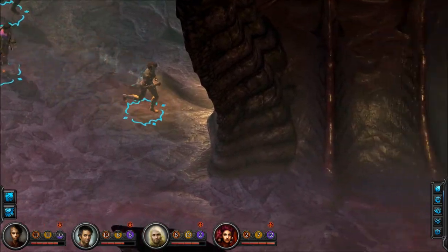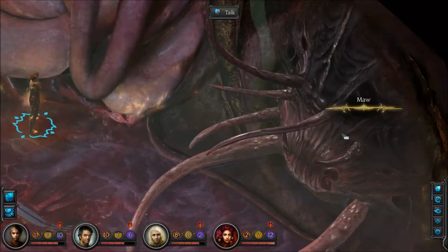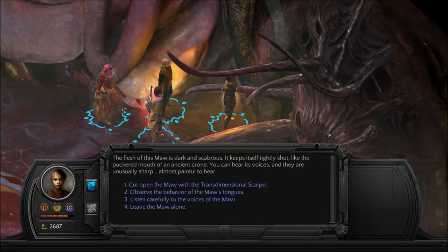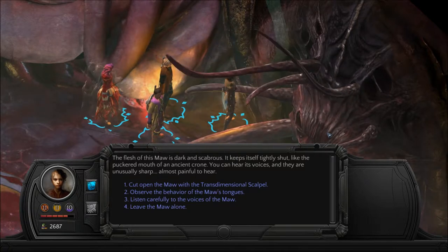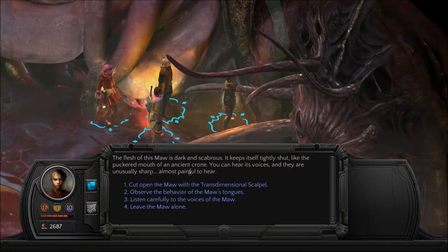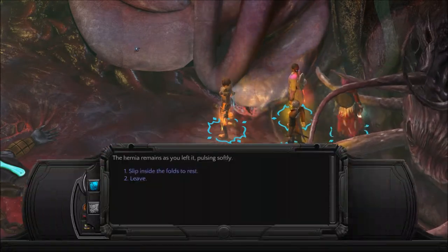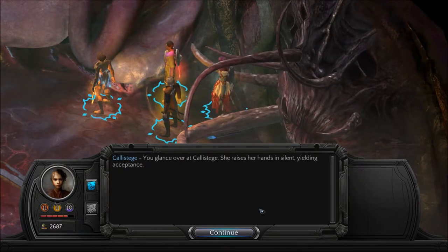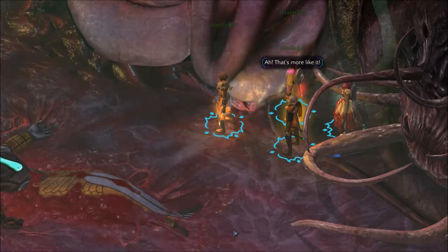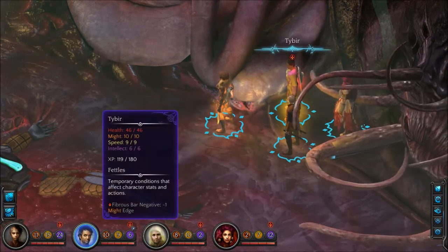Before I go down there... we need to check out this Maw. Hello there Maw, how are you doing today? The flesh of this Maw is dark and scabrous. It keeps itself tightly shut, like the puckered mouth of an ancient crown. You can hear its voices and they are unusually sharp, almost painful to hear. You know what, before I do anything — we can sleep for free in this thing. So let's do that. You glance over at Kallistese. She raises her hand in silent, yielding acceptance. That's more like it! Awesome.